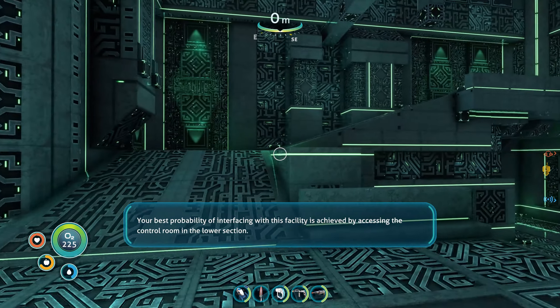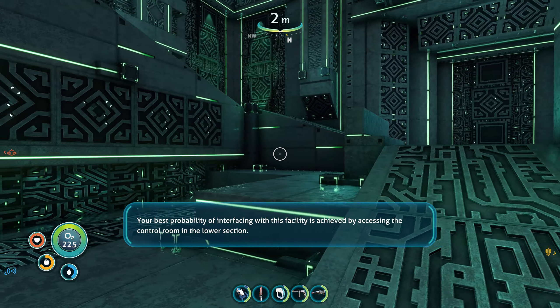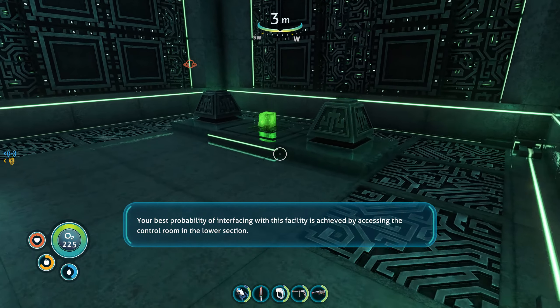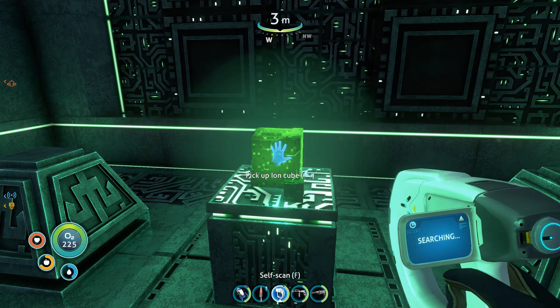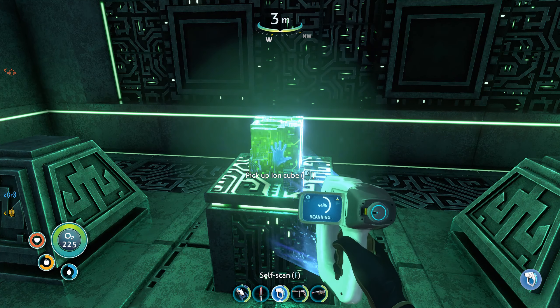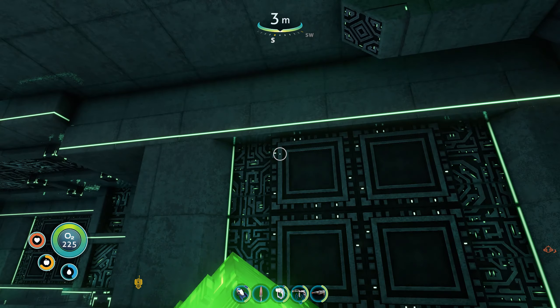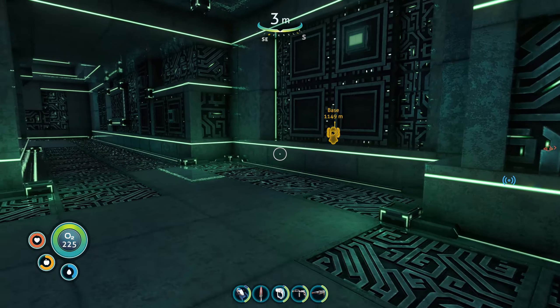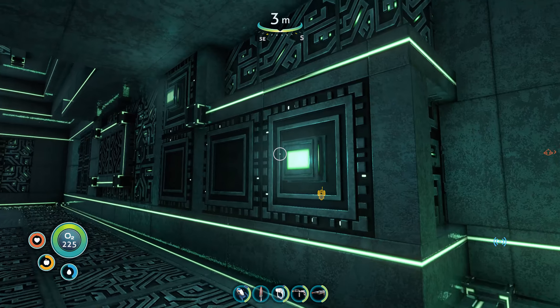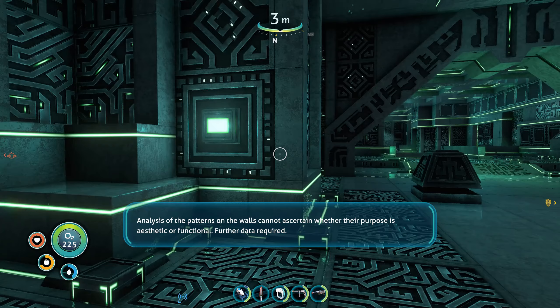Your best probability of interfacing with this facility is achieved by accessing the control room in the lower section. We have an ion cube here, and I already got one from the time capsule, but we finally have our own now. These are used for the tablets from what I know. It's basically an energy source - a really powerful one as well. Analysis of the patterns on the walls cannot ascertain whether their purpose is aesthetic or functional. Further data required.